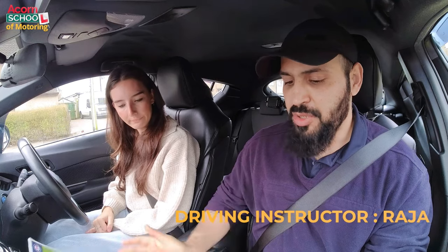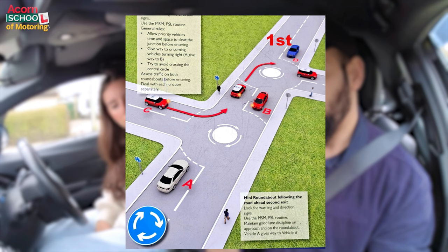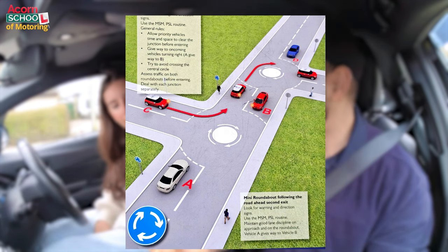Before we go, I'm going to quickly explain to you on the pictures what you're going to be doing. You're going to be doing some mini roundabouts, and on all of them except one you will always be following the road ahead. We're not going to be doing any left turning or right turning on most of them. On the big roundabout, whether you're going first exit, second exit, or third exit, you always check your mirrors and signal. However, on the mini roundabout, if you're going straight ahead — first exit or second exit — you don't need to signal.